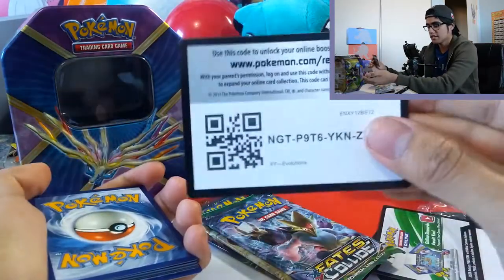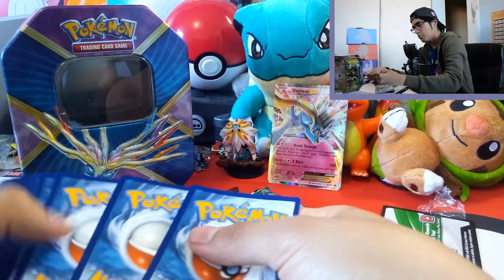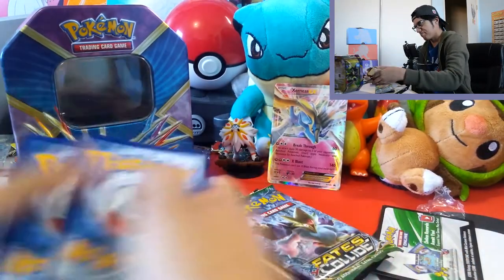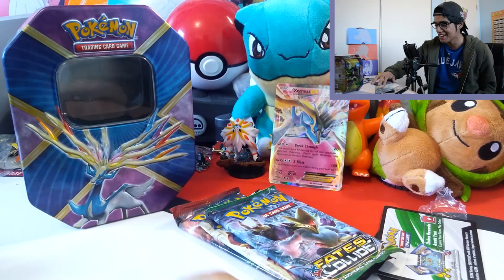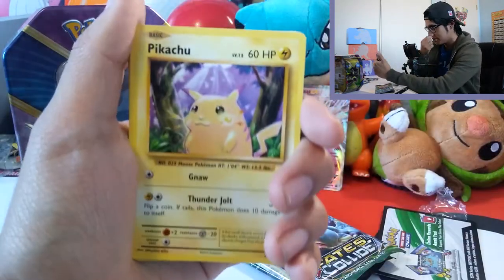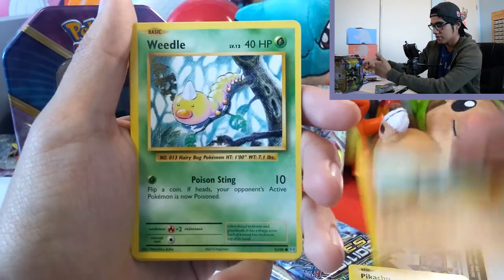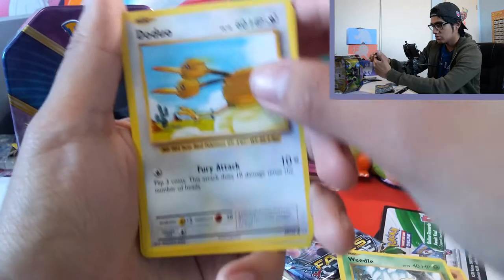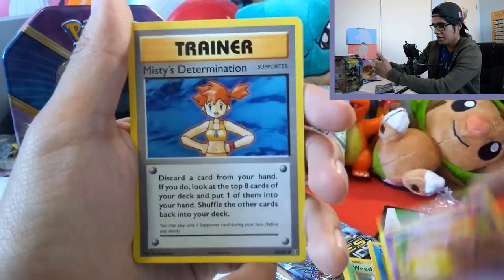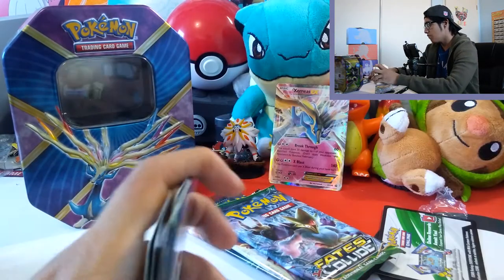All right, there's the code for you guys. Cards are set up — three and two. Away we go with Pikachu, Machop, Weedle, Doduo, Staryu, Coffin, Missy's Determination, a Revive, a Pokedex, and a regular Rare Farfetch'd. So we start off 0 for 1.